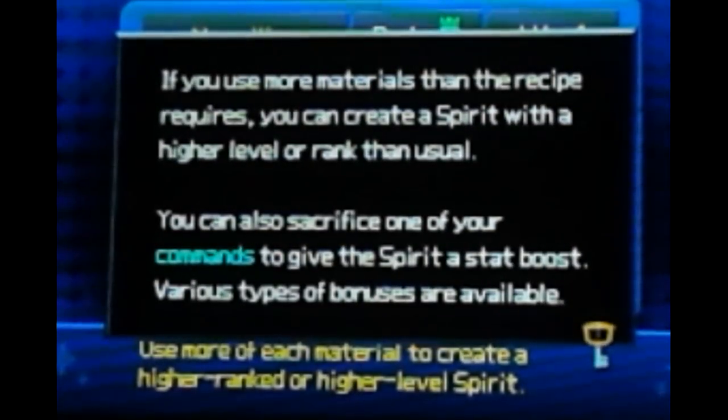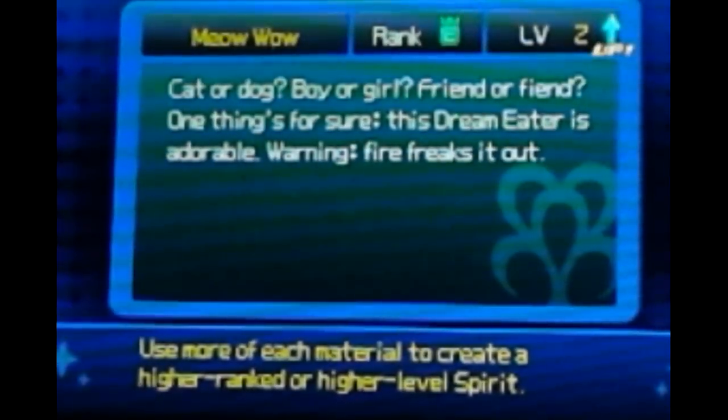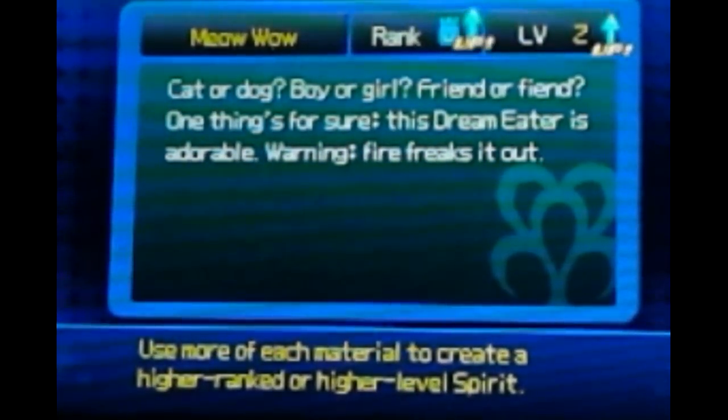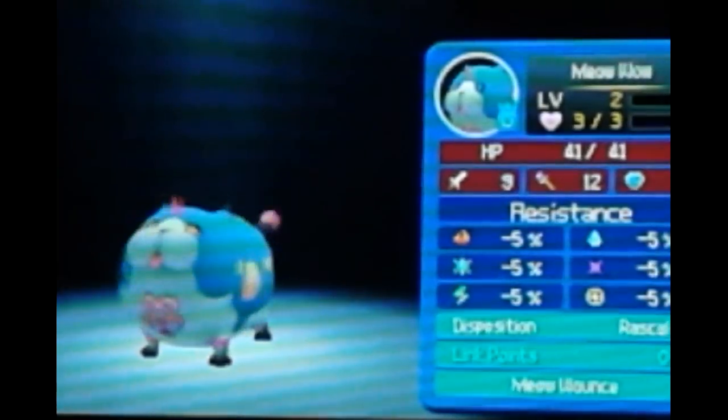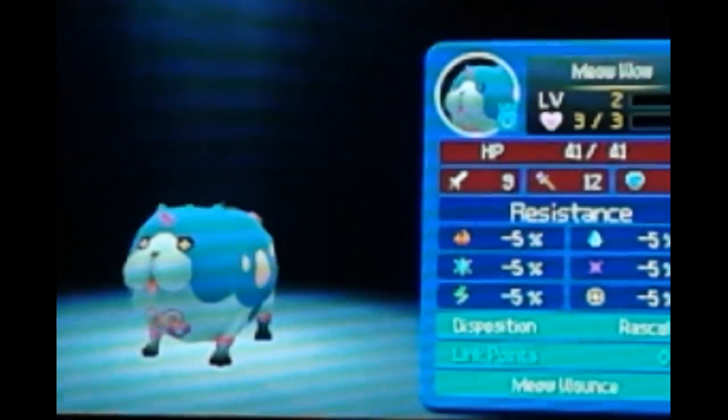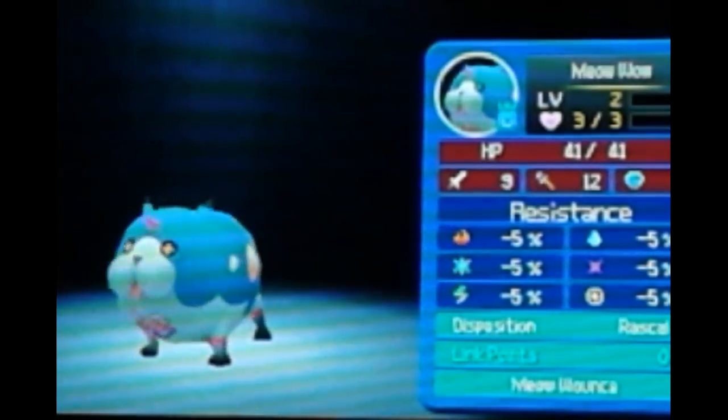We're going to level this thing up as much as possible. The command we're giving the Meow Wow is limited since we don't have much else to give it besides a potion. Creating the spirit now. These dream eaters actually function somewhat like Pokémon — there's a mode where you can use them for battling other dream eaters. We can even give them a nickname, which adds to the Pokémon comparison. We're naming this dream eater Ven — it has a nice ring to it, plus it's Kingdom Hearts related.